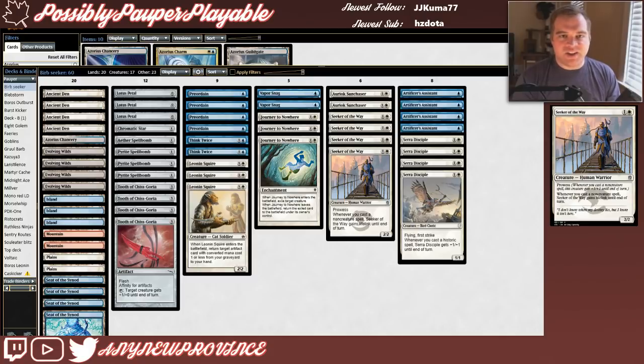Our last aggressive threat is Seeker of the Way, and it may very well be our best one. It costs 1 and a white for a 2/2 with Prowess — whenever you cast a non-creature spell this creature gets +1/+1 until end of turn — and it also gains Lifelink until end of turn. In this deck, Seeker of the Way is effectively another 4 copies of Sarah Disciple that has Lifelink instead of evasion. All of our artifact spells will pump it up, and we can include a few other non-creature spells to help it along the way.